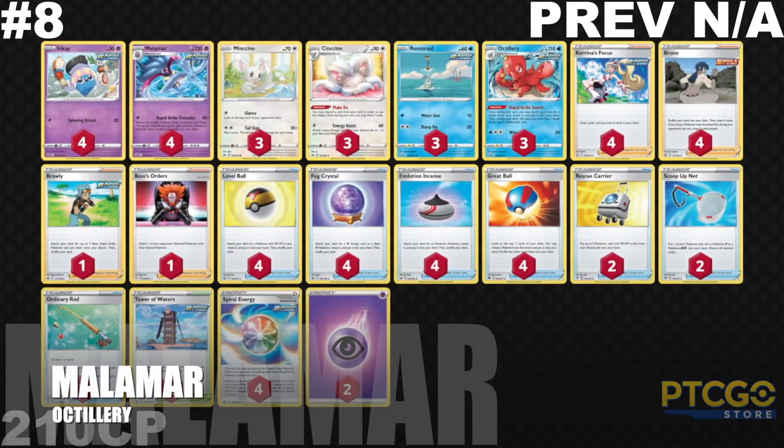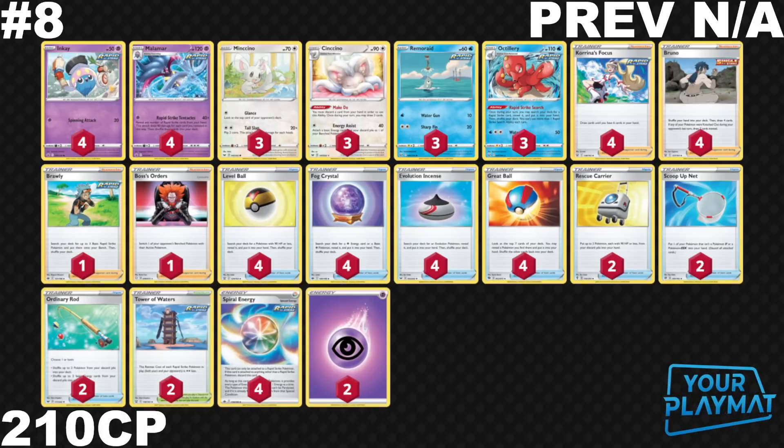Jumping into number 8, we have Rapid Strike Malamar. Again, it wasn't in our top 20 before this, but it did get quite a decent bit of CP for a new entrant: 210 CP, doing slightly better than Eternatus and Turbo Zacian. This deck really took off when Manupango made top 16 at the Late Night Series, and then a few players were like, wait, Malamas are back? We saw these Passimian builds to snipe your opponent's bench Pokemon, and the popularity has trickled from that top 16 result. Players are now seeing what a valid build looks like for this deck and just kind of rolling from there.